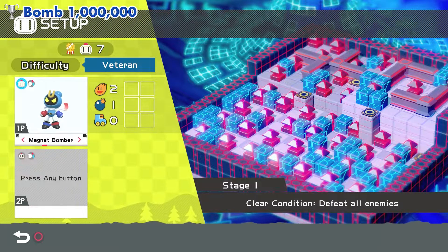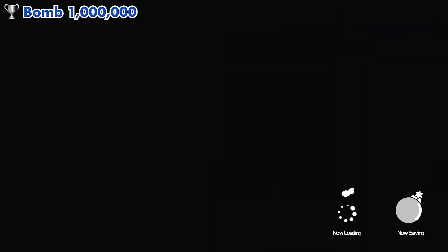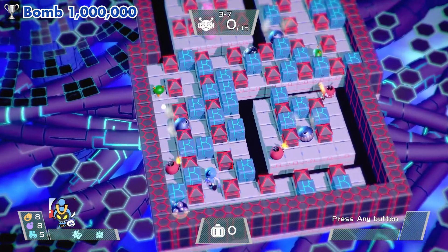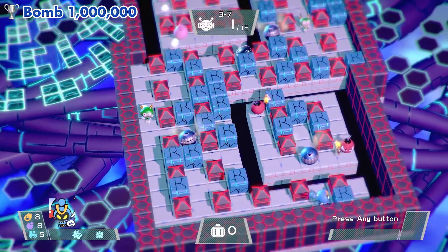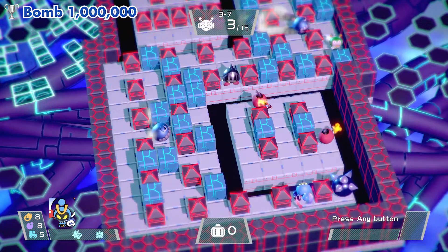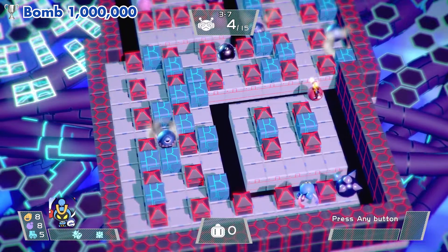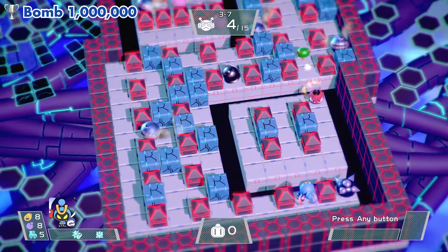Start the game and make your way until you reach level 3-7. When you get to this level, it's important that you clear all the area but do not kill the pink enemy that you can see just going left and right — it's stuck. It's also important that you kill all the other enemies, because you'll be using the Magnet Bomb and you don't want the bomb to take a different path. Just keep the pink enemy alive.